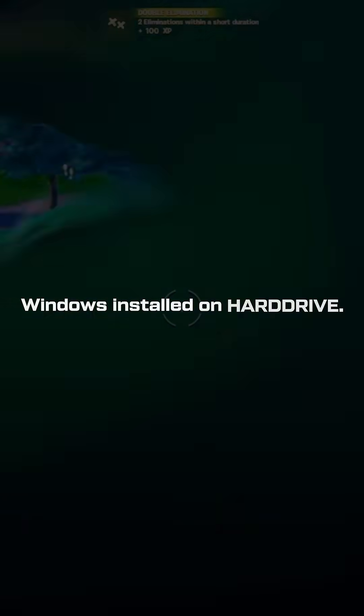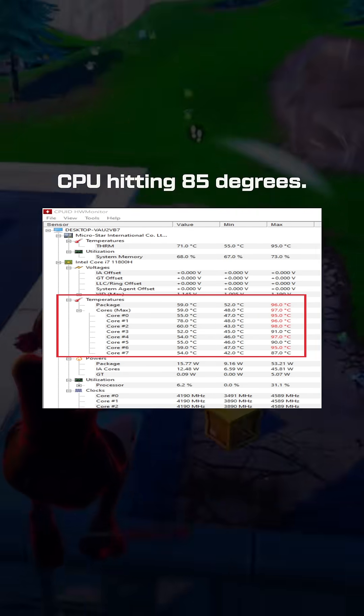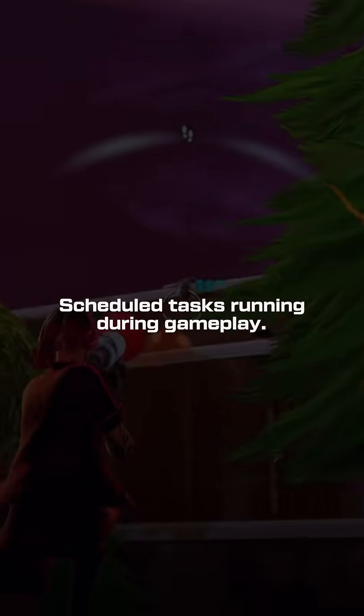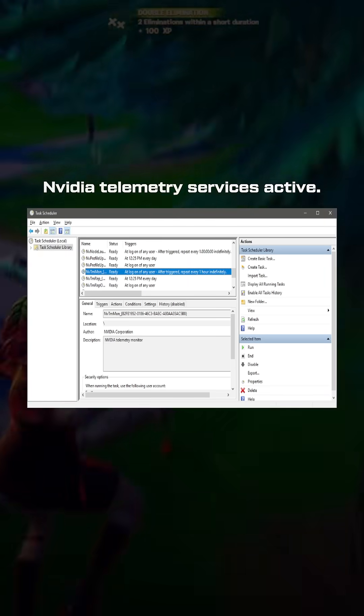Issue eight: Windows installed on the hard drive. Issue nine: no custom fan curves, CPU hitting above 85 degrees. Issue ten: hardware accelerated GPU scheduling disabled. Issue eleven: resizable bar turned off in BIOS. Issue twelve: CPU power savings not optimized. Issue thirteen: scheduled tasks running during gameplay.